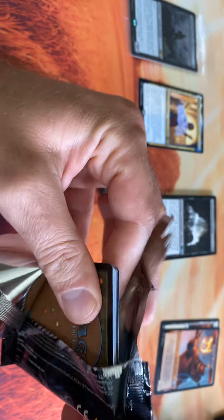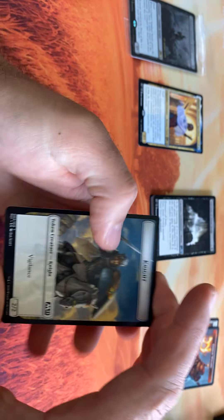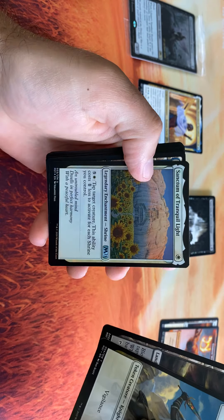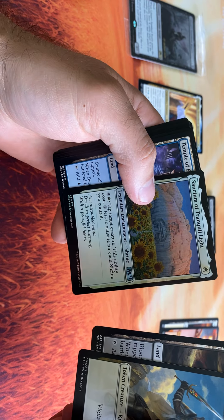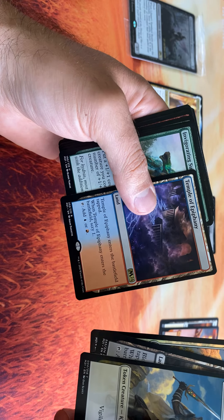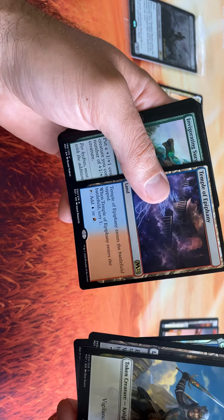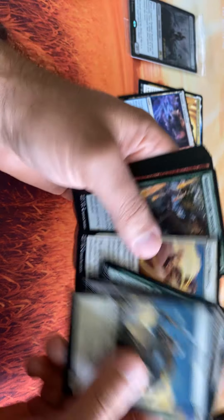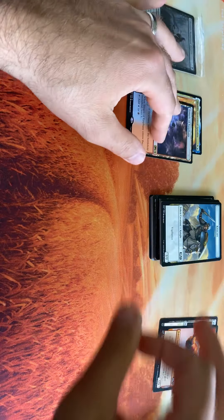Pack number two. So far we are one for one in the no bad card challenge. Foil sanctum is cool. Now, Tome of Epiphany — never go wrong with a good land, especially when you have 69 of them and they kill everybody. We are two for two, fam. On good cards.